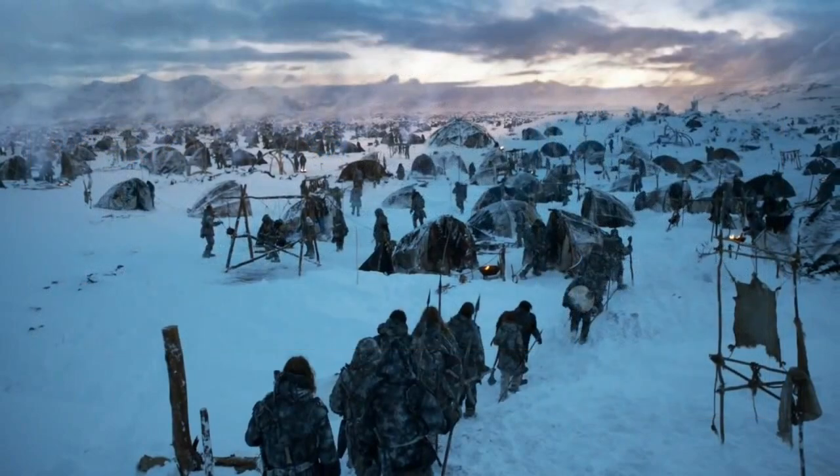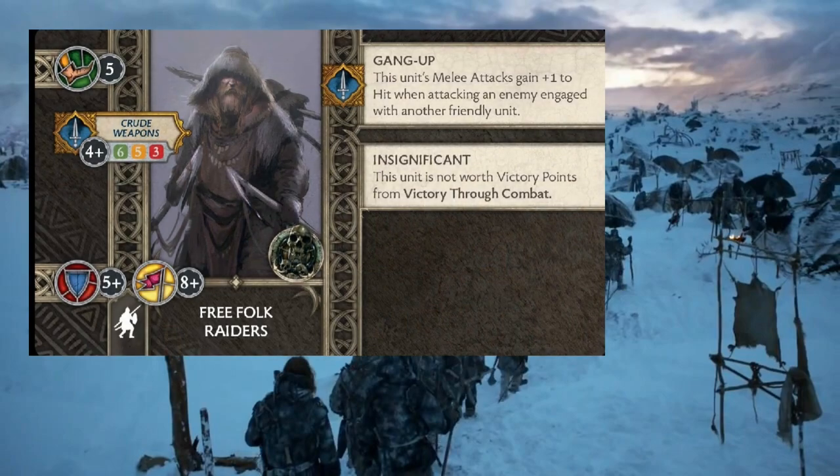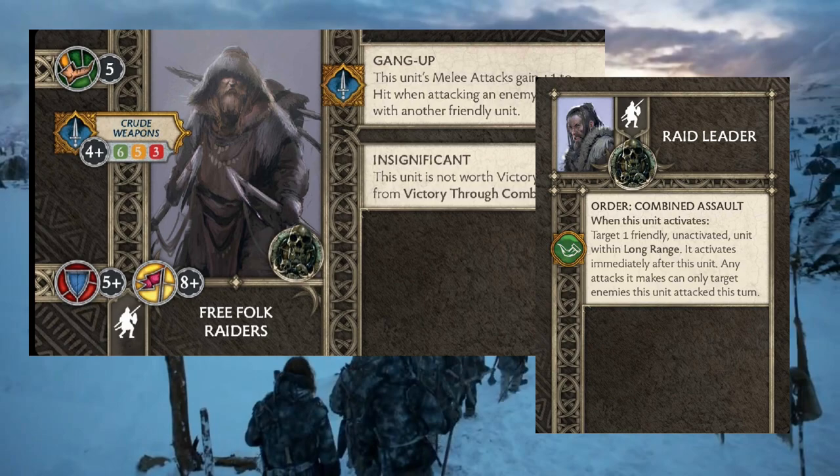To round out the combat units, we're bringing a pair of Free Folk Raiders, and one of them has a Raid Leader. Rather than just having a second unit charge in after the first, I want to utilize the Raid Leader's Combined Assault ability to have one of my more punchy units go next. The Raiders charge in — they probably won't kill a rank because their attack stats aren't anything to write home about — but they soften that first rank up. Then if you attack with Followers of Bone, Bone Lords Chosen, or even Cave Dwellers, they should knock out that rank, triggering First Claim or letting you use cards from your hand.